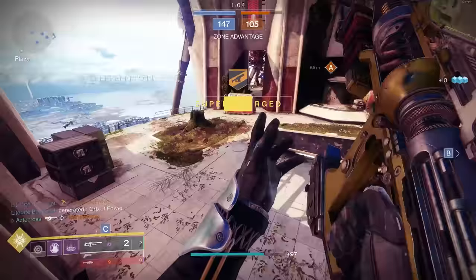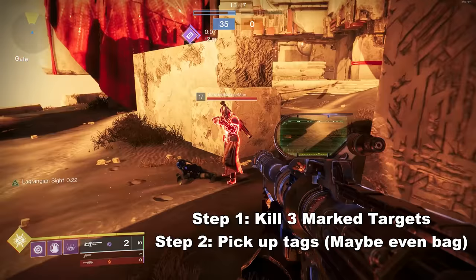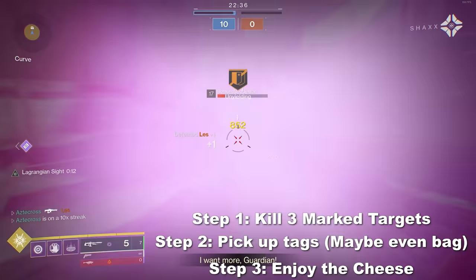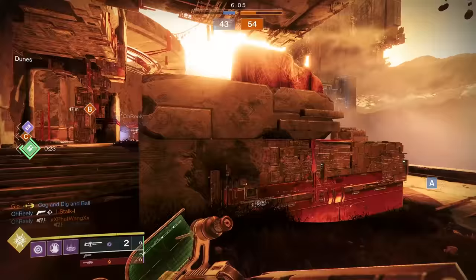Let me give you the flow chart. Step one: kill people with the linear fusion rifle, preferably marked targets. Step two: pick up the telemetries dropped on the ground — you can actually tell how many you're holding because they physically show up on the barrel of your weapon. Those little tags are physically added for each one you pick up. Upon getting three telemetry patterns, you can walk around with a 50% buff for 30 seconds, meaning easy, cheesy kills.